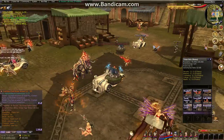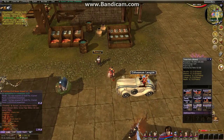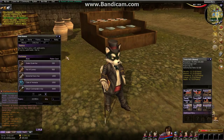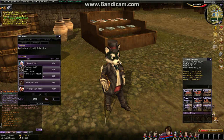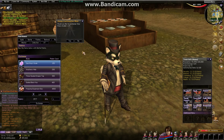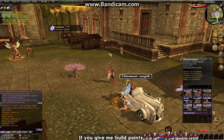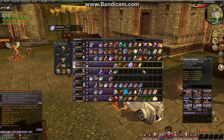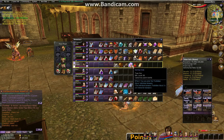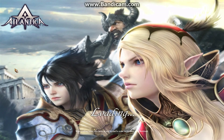One nice thing about doing player vs player, other than good experience and money, is you get points that you can use to do dungeons with — these are dungeon keys and this one is 150 points. If you win you get more points, if you lose you still get some, so it's pretty easy to get the keys for the dungeons. And if you don't like doing dungeons you can just sell them — they actually sell for a decent amount of money. All you have to do is open your inventory, find it, click on it, and you can teleport yourself there.